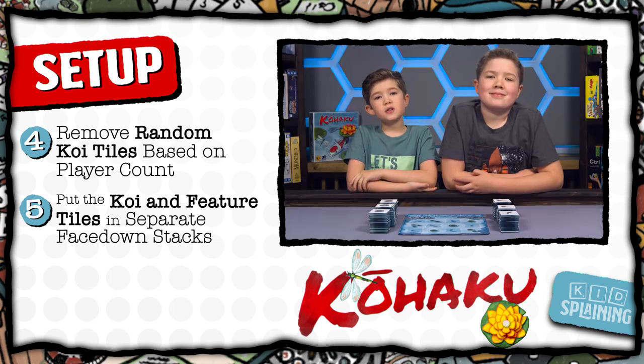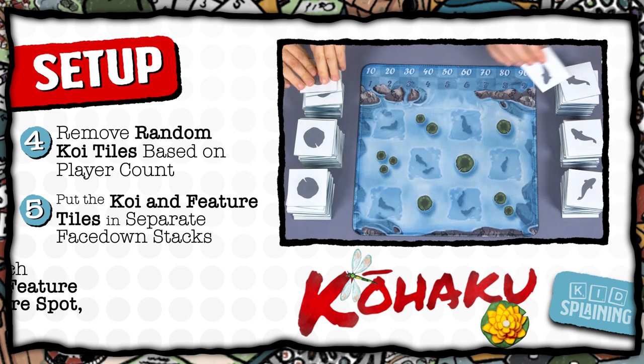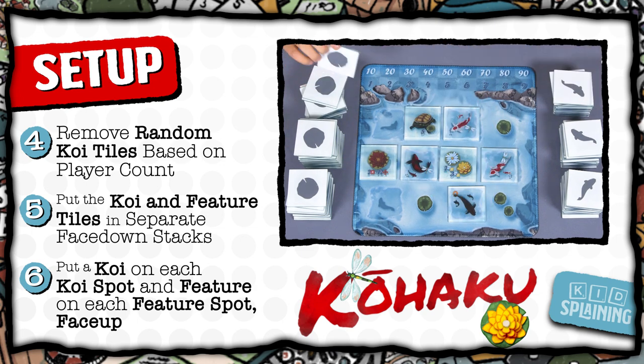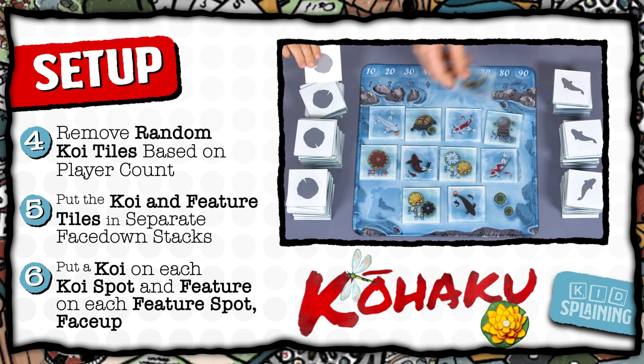If the piles get too tall, you can put them in separate piles. Put a koi face up on each koi spot and a feature face up on each feature spot. Then you're ready to get started.